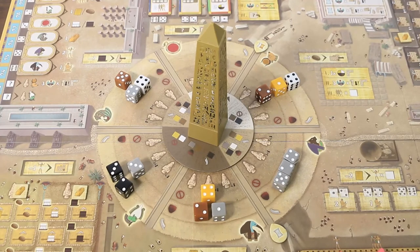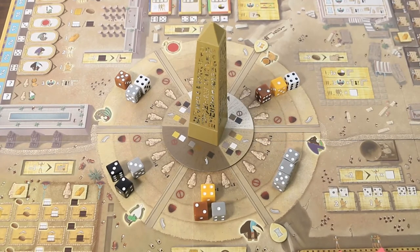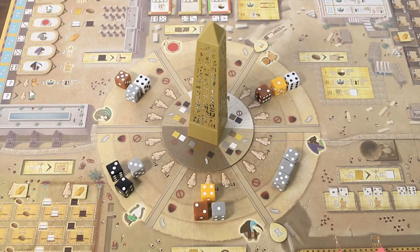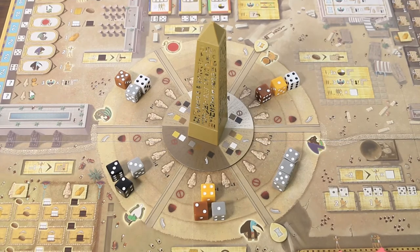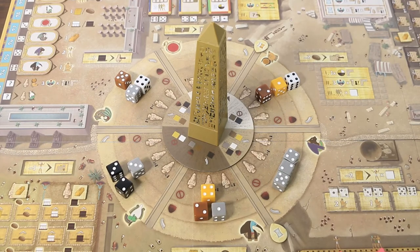A round begins with the first player choosing a die and taking an action. This main decision is informed by three things: what god action the player would like to take or which resource they'd like to generate; which dice are actually available around the obelisk; and the classification of the die and the value of its pips. The actions we will cover shortly, but for now let's concentrate on the dice themselves.